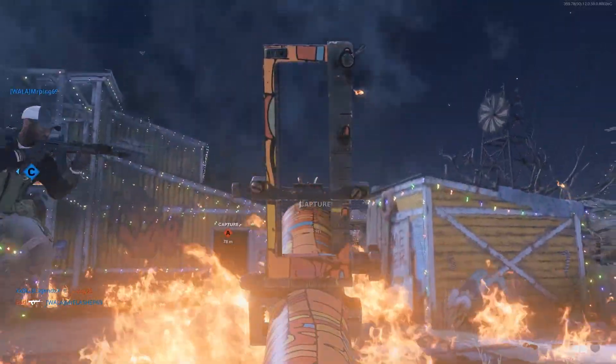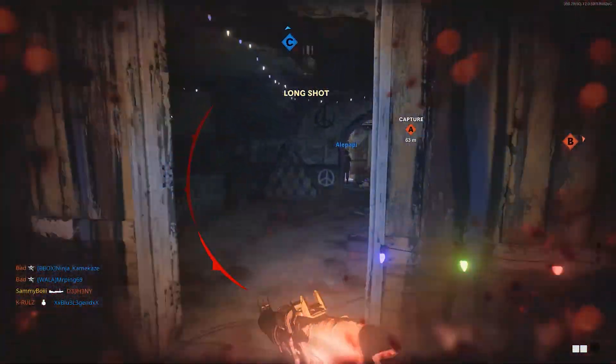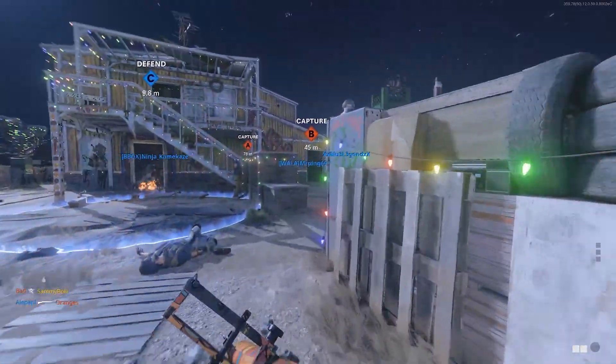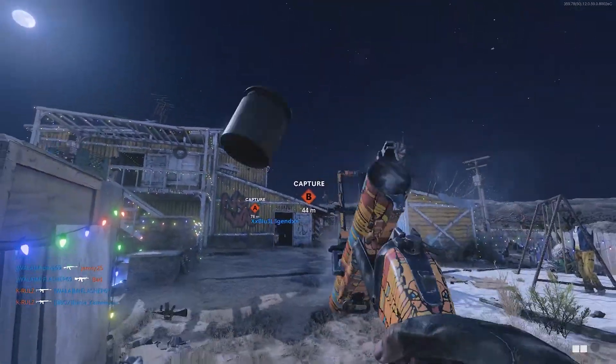There's always someone looking down that line of sight or running down there after spawning. On Raid, the best spot I found was in the little bedroom overlooking the pool area — if you shoot all the way to the other sniper's nest on the far side, that counts as a long shot too. This challenge takes a lot of patience, but if you stick with it these will eventually be done.